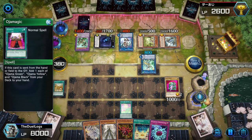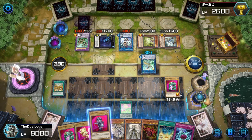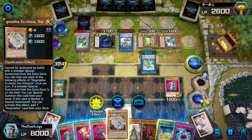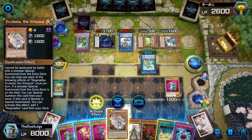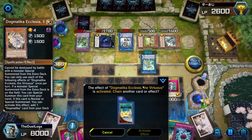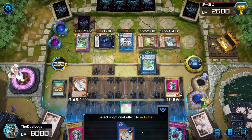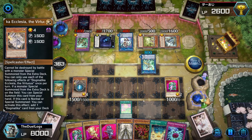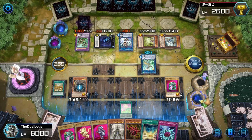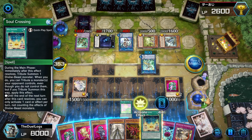Summoning this card to the field in attack position. I'm a bit scared that I'm messing up Soul Crossing. Oja Magic — search out three cards. I'm still scared of his deck. Then Ecclesia — I'm not going to my extra deck. Apparently Cyber Dragon Infinity can negate the summon of Nibiru. Pretty much anything that negates monster effects can stop Nibiru — that's why people try to go into Apollousa before their fifth summon. I'm so scared I'm going to screw this up and something's going to unintentionally interact with Soul Crossing.